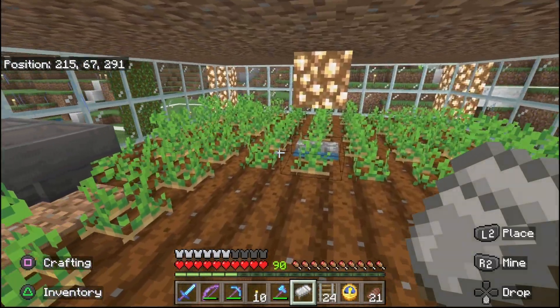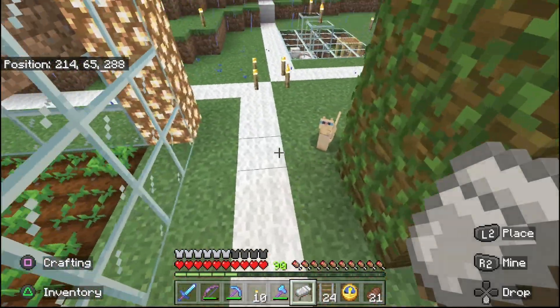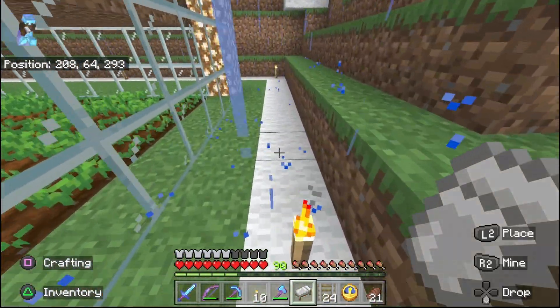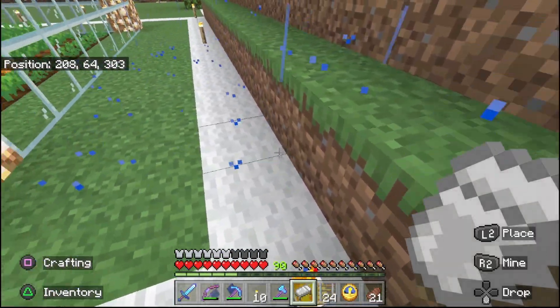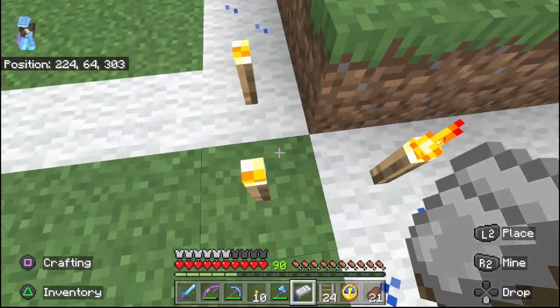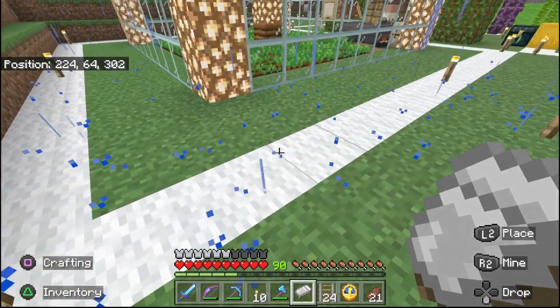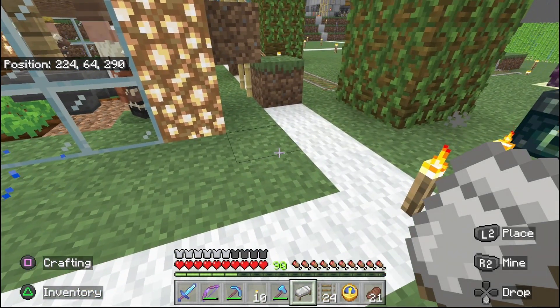It's a pretty simple design. You can make this field as big as this white square — you can put the glass out here on top of it because the outside edge of the white square is the chunk border.